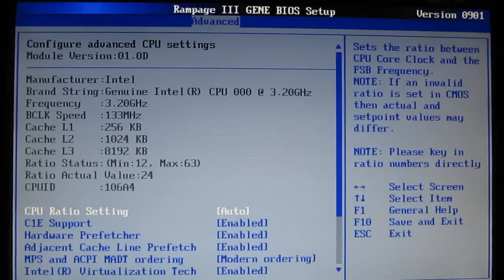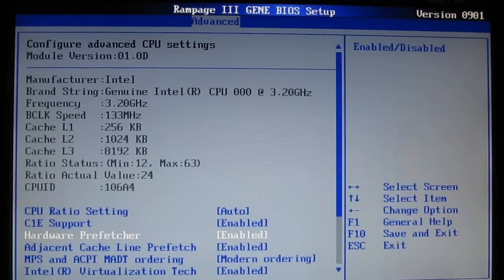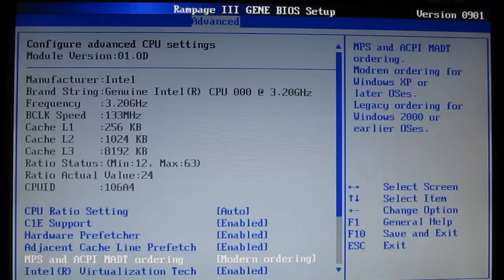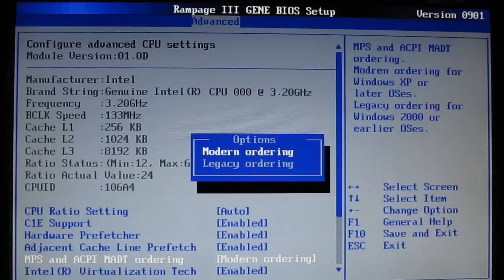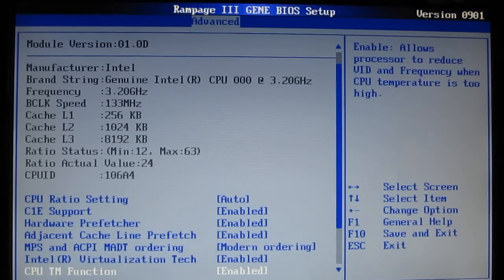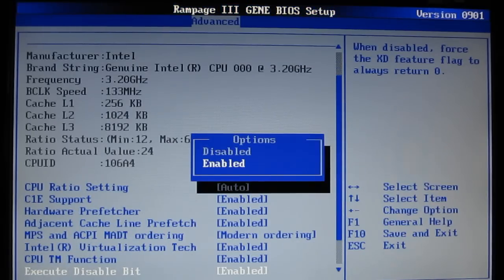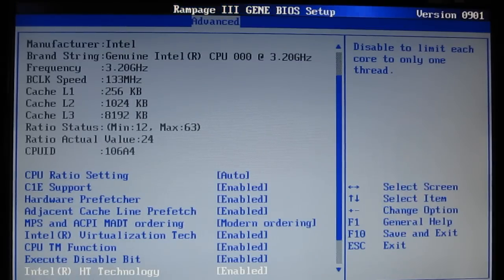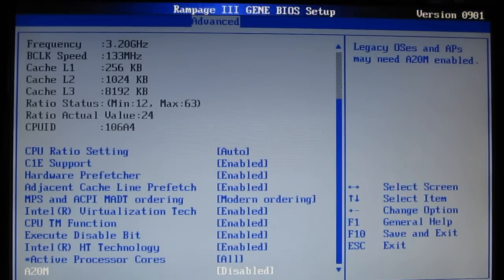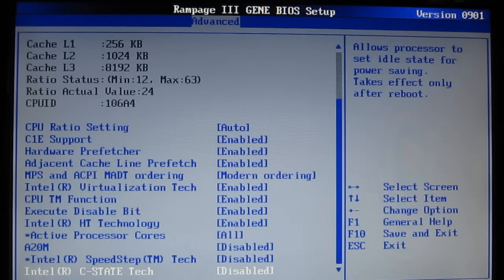Advanced CPU configuration: CPU ratio, C1E support, hardware prefetcher, adjacent cache line prefetch, NPS and ACPI, MADT ordering — with a choice of monitoring ordering or legacy ordering. Intel virtualization technology, CPU TM function, execute disabled bit — enable or disabled. Intel hyper-threading technology. You can set active processor cores, A20M with SpeedStep, and C-state technology as well.